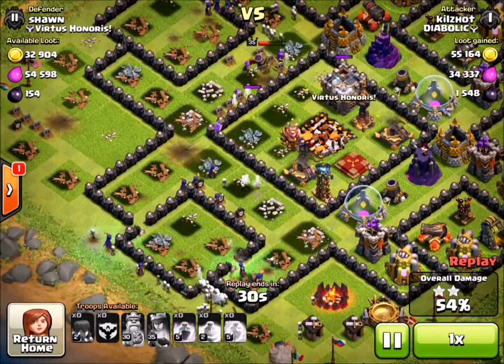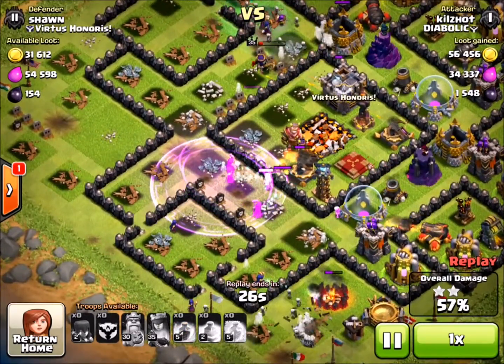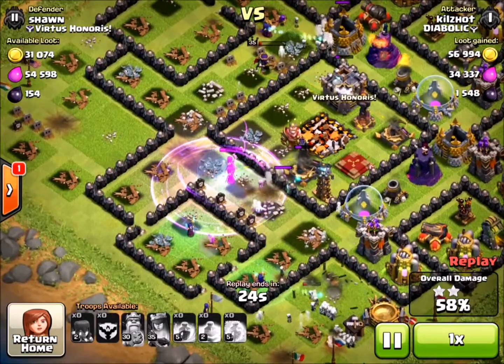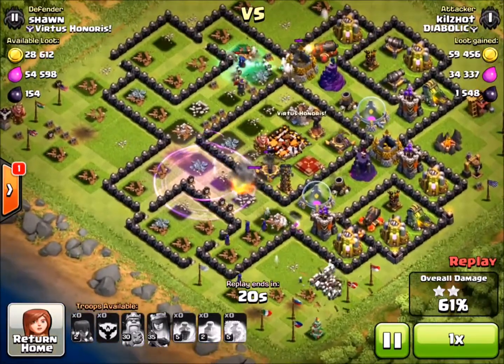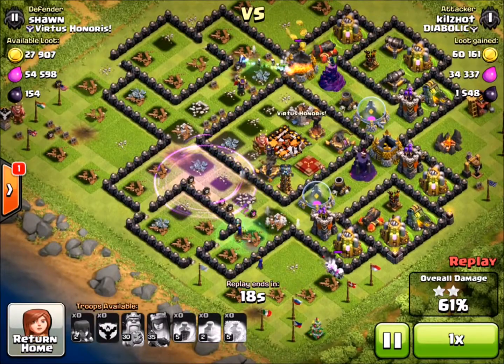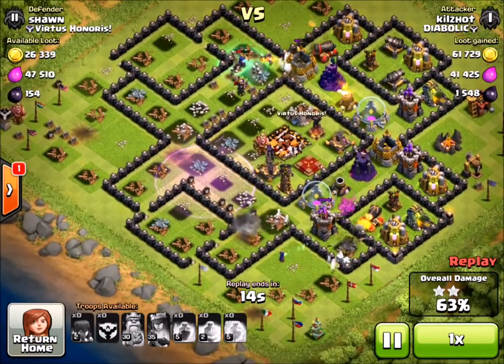Even though it looks like I have eight or nine witches down there, they're going to drop off really, really quickly. So I just threw a quick rage to see if I could get one of them down. One thing I will say about this raid is it is very expensive. These witches are 350 DE a pop, so for 20 witches we're looking at 7,000 DE, and we're not going to get anywhere near close to that.